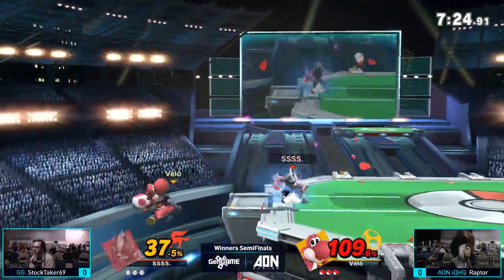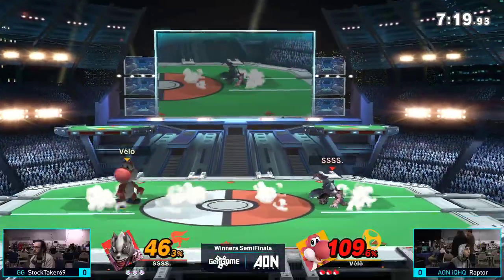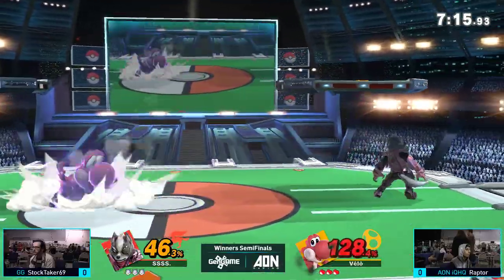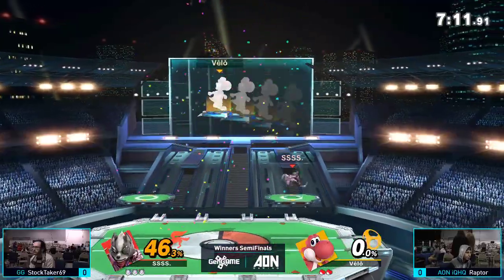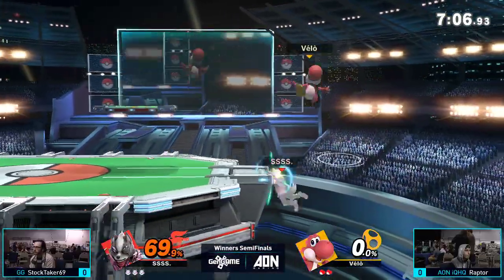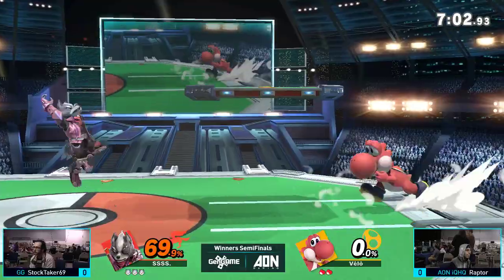Raptor just coming off of an upset over Kofi, and second place at meta yesterday, only losing to Suarez but making wins over Zenkai and Son. So he's on a bit of a tear. Stocktaker takes the first stock over Raptor with that up-air out of shield. Raptor's got him off stage though, tries to go for that edge guard — not going to work out. Stocktaker takes stage control again.